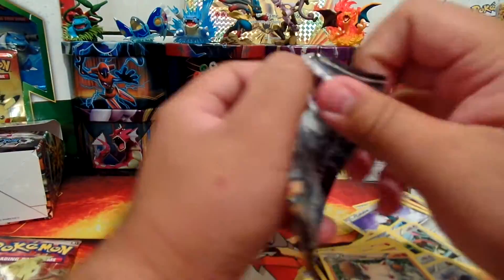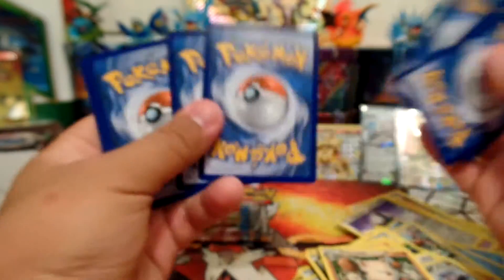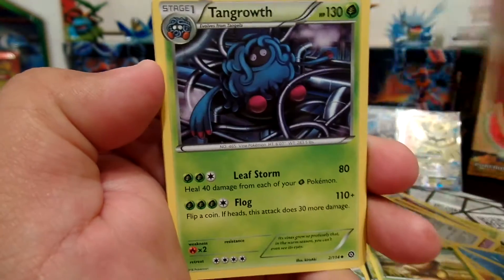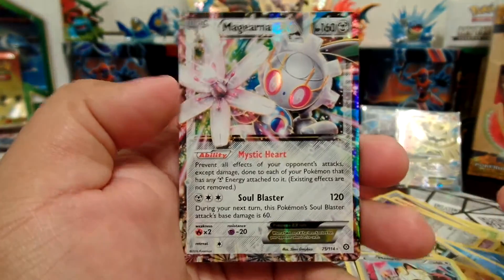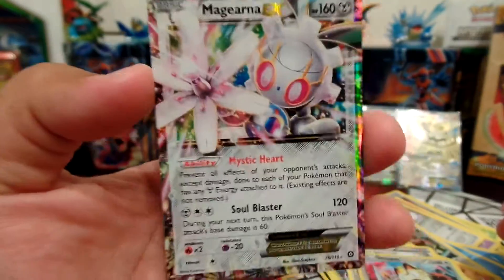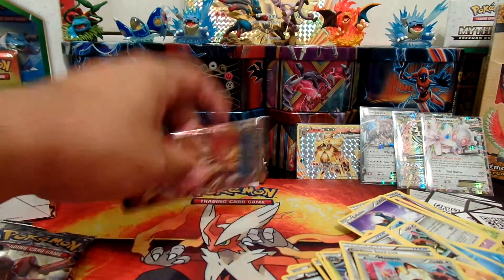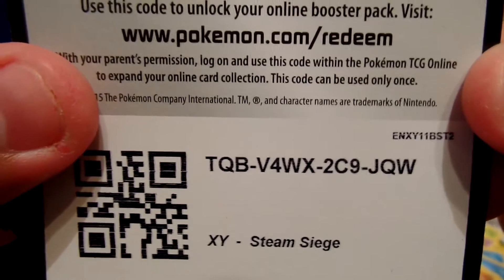Here's the last two packs. Here's the code card. Mega Steelix EX Full Art — it's amazing. Mareep, Fletchling, Wailmer, Sneasel, Seedot, Fletchinder, Tangrowth, Gardevoir Spirit Link, Reverse Holo Meowth. Oh, that's something — it's Magearna EX, Ultra Rare! Not bad. I'm assuming this is one of the newer Pokemon based on that Volcanion movie. This is definitely the best part of all three — I pulled at least three Ultra Rares in one box portion. Hopefully this last pack gives me something.